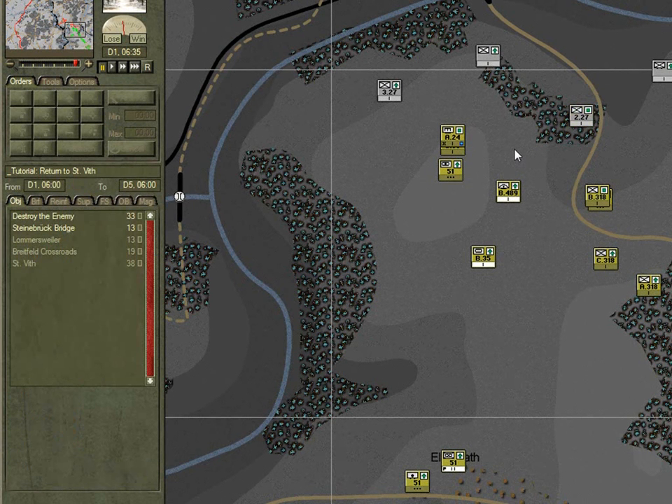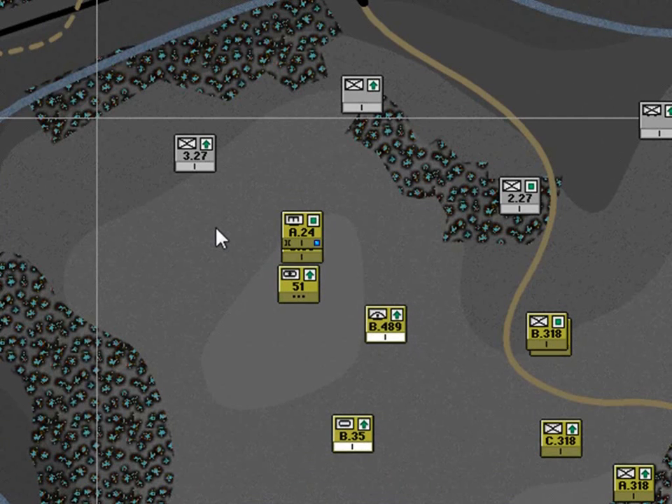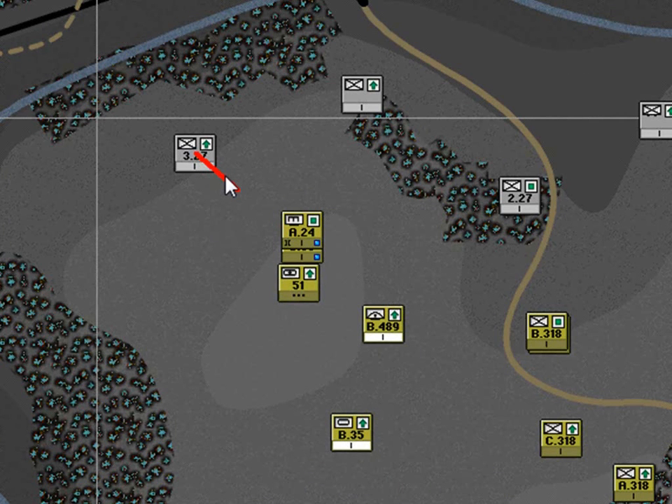Another indicator of engagements are the fire lines that emanate from units. Run the game slowly and I'll try and pause it as the fire line occurs. There we go - as you can see the fire line emanates from the firer to the target. The colour of the line indicates the type of fire. In this case it's red, which is anti-armour fire.